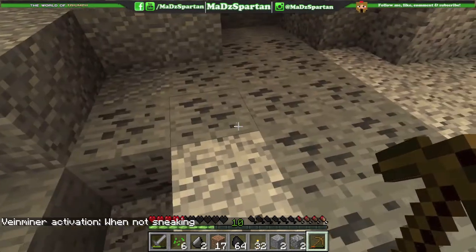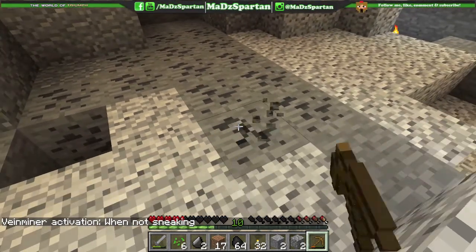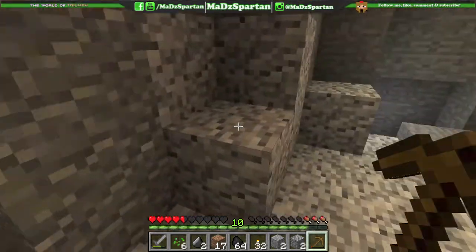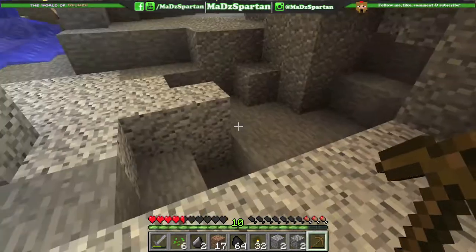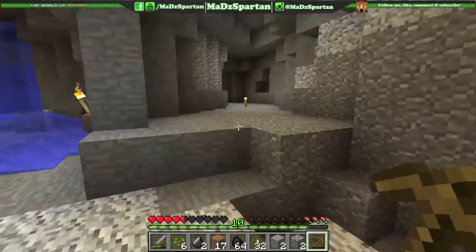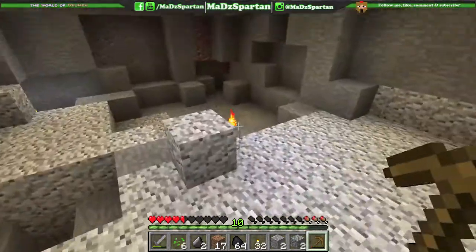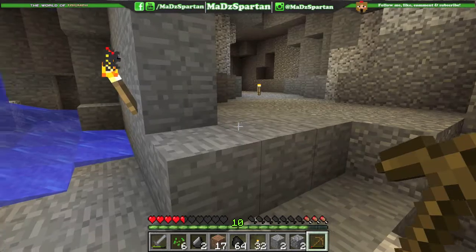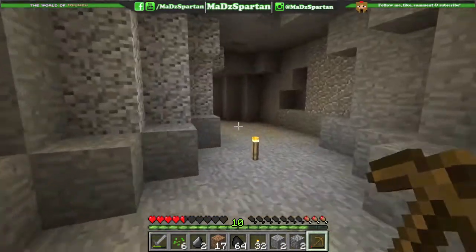When I'm not sneaking, it mines every other block that was connected to that vein, so it'll be faster. That's pretty cool — that'll speed things up a lot. Mining will be much easier. We already got a lot of coal! Let's go back home.